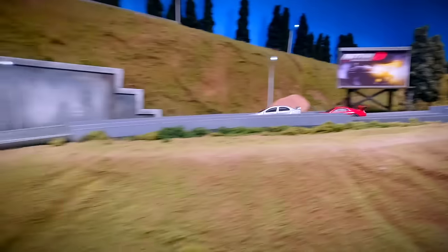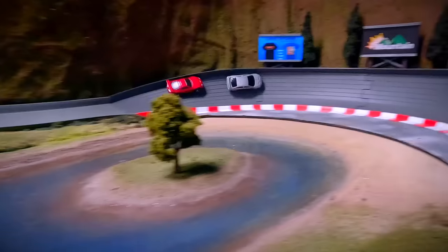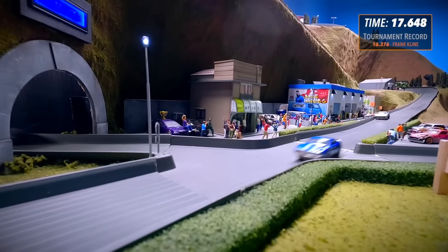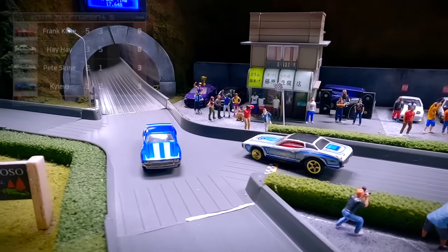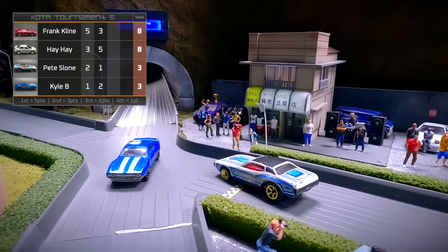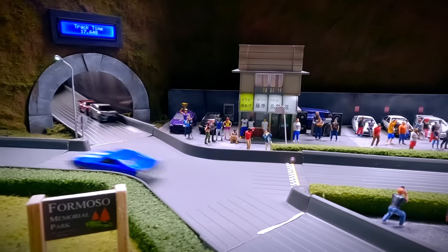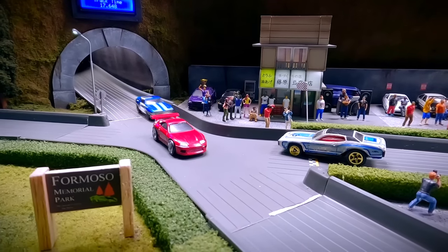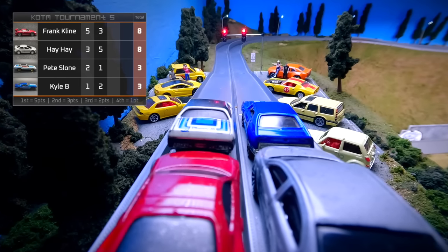Race 2: Heihei in the silver Evo, Kyle B in the blue AMX. Frank Klein right on Heihei's bumper. Into the final corner — Heihei blocks and takes the win; Frank Klein right on his tail with a 17.648-second time. Pete Sloan and Kyle B hit Frank Klein — the American cars teaming up on the Toyota Supra. King of the Mountain has rules and regulations, but nothing specifically against hitting other drivers. Race 3: Frank Klein and Heihei tied at 8 points; Pete Sloan and Kyle B have 3.